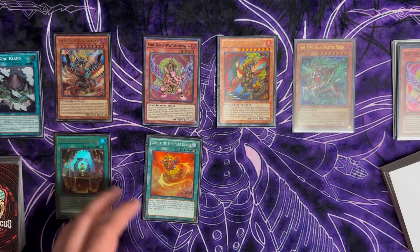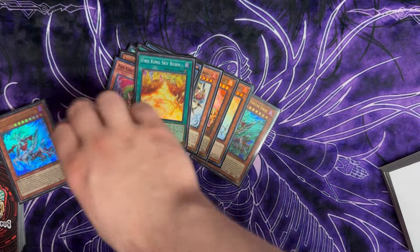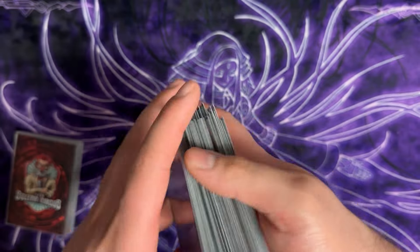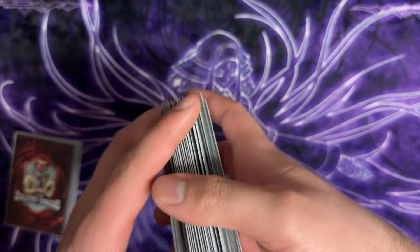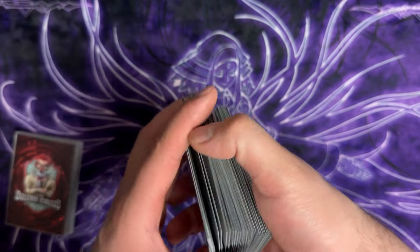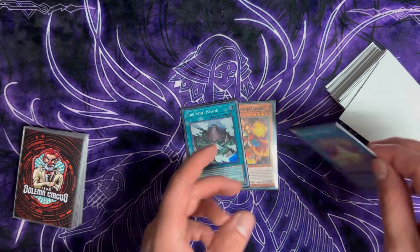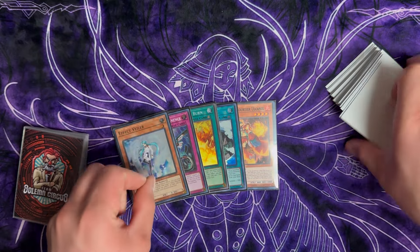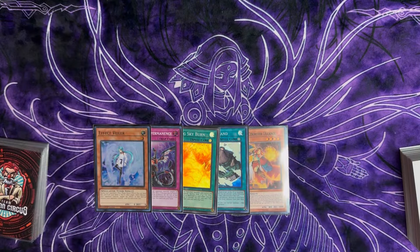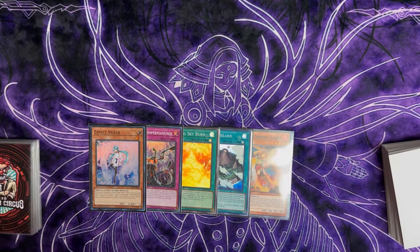That's the pure Fire King content. The deck is very compact and fair — you're exchanging one-for-one, destroying cards from the field. It doesn't blow up like the snake-eye matchup where one card equals so much. Your boards may not look like much but they do quite a bit. Let's dive into test hand one: Courtier, Island, Skyburn, Impermanence, and Valor. If you check the deck profile tomorrow it'll show you this exact deck — this is super cool.